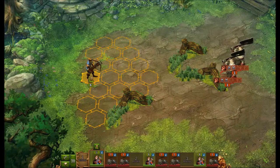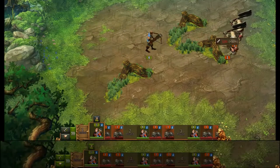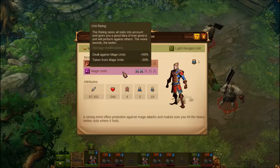The Crossbowman is a light range unit. He can move 3 spaces and attack 4 spaces away. He is a fairly strong unit, but his real power comes from his long range attacks. He performs best when used against heavy melee units and mage units.